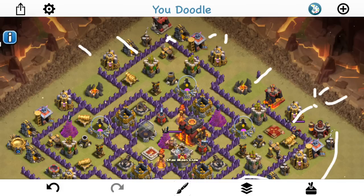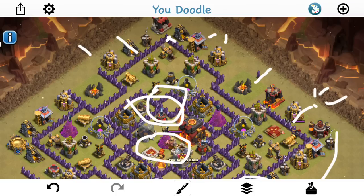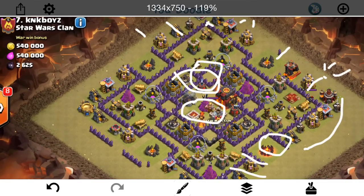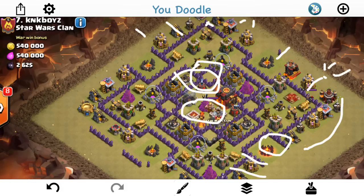I have the one golem, CC four max giants, and then eight of my own valks. I'll drop a jump, and I have two rages — I probably won't have to use either one for the queen walk, so I can use both rages, one and then two, just keep those valks moving. It's a very compact core; they should tear right through it and get both those inferno towers. That's basically the goal of the eight valks and the giants. Then I'm going to drop my remaining hogs — about eight — right here, get that heal spell down right away. Because that compartment is so compact, they should just walk right through, take out all those defenses, and that pretty much deals with the entire base. Should have troops left over in each part of the attack.